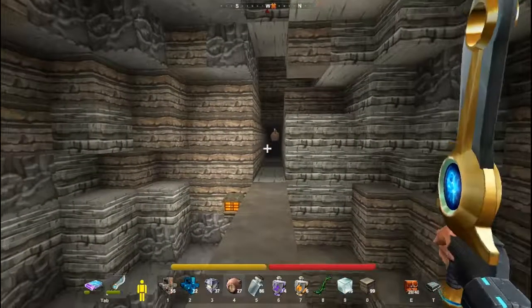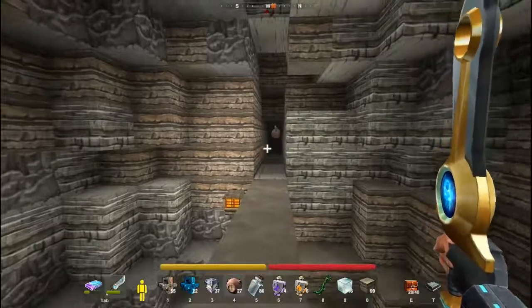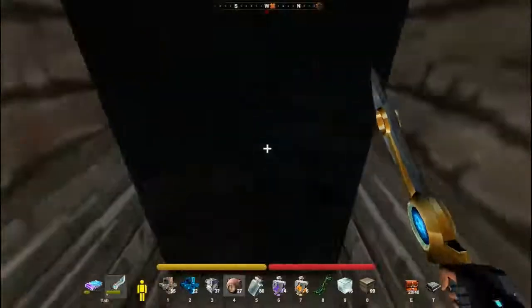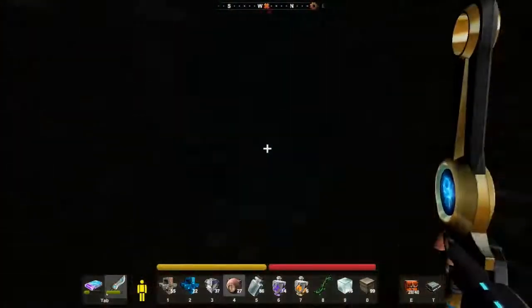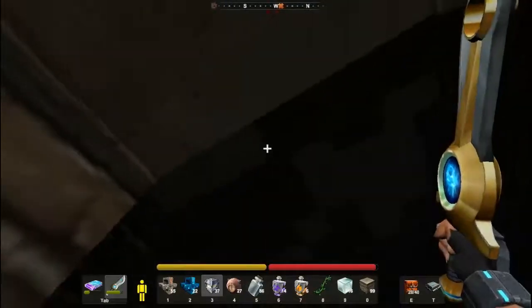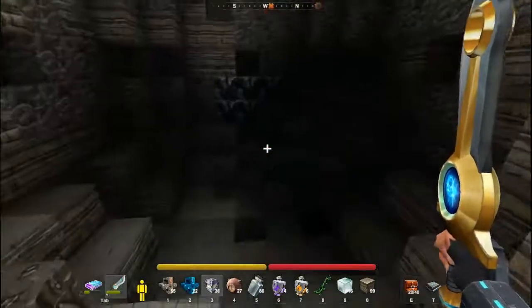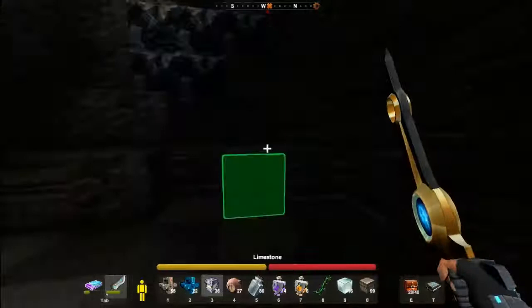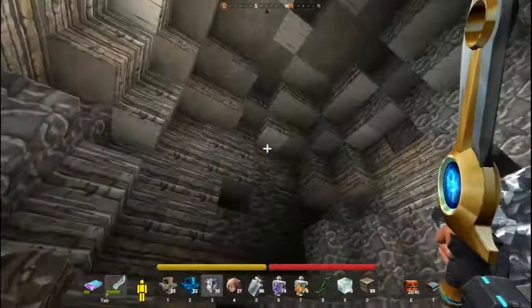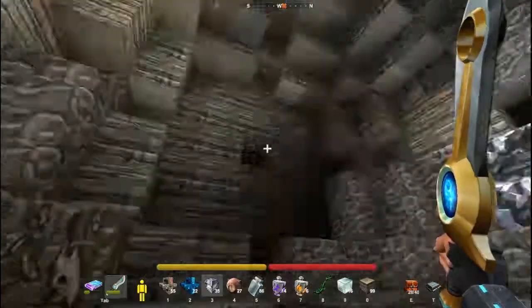Sort out just in case there's any mobs in this room. Investigate. Let's put a lamp up. Another one. What can we see? I've got some coal over there.